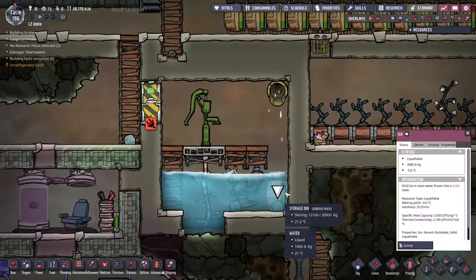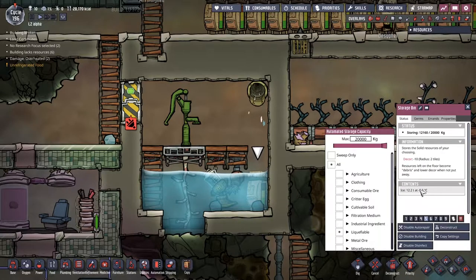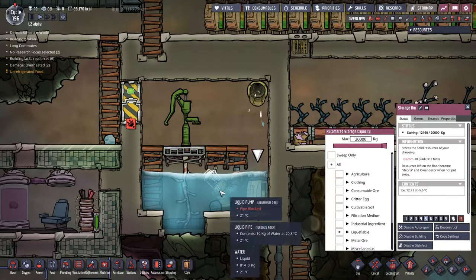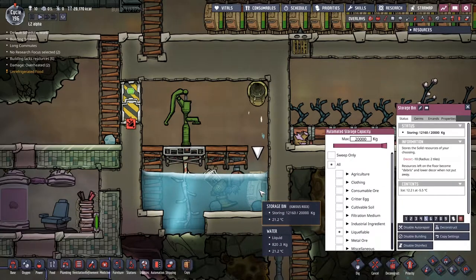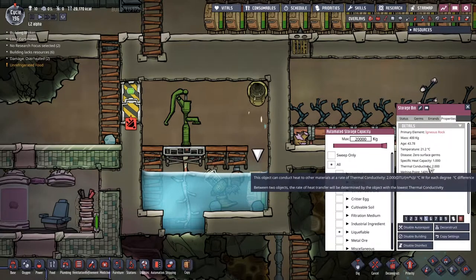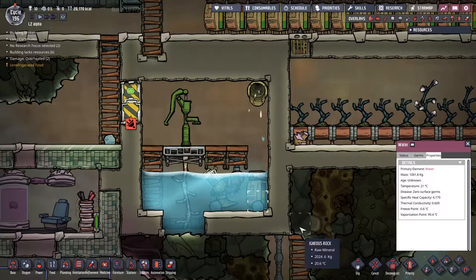A quick note on an experiment we were running: last time I dumped a bit of ice into our water. You can see it's currently got a temperature of 5.6, but it's significantly less than the 15 tons we had because I swept up a bunch of it to see what the transfer was like. Actually it's transferring heat quicker from the storage bin. I feel the storage bin might be having something to play in its thermal conductivity as well - spreading it all across two tiles rather than one.